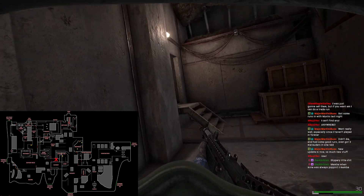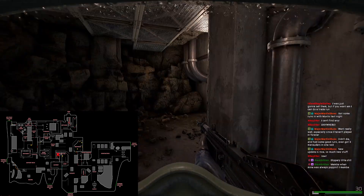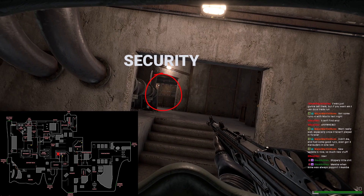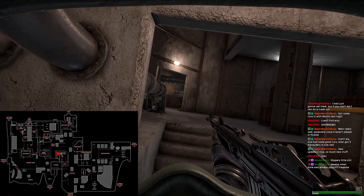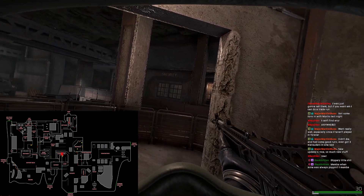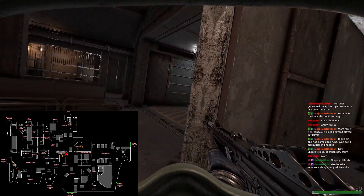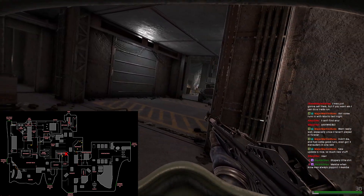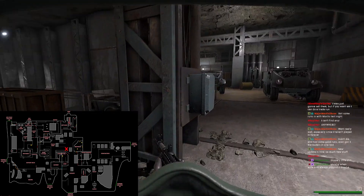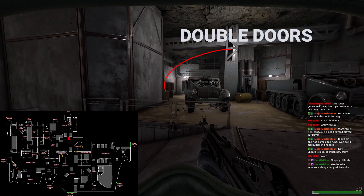The connector between the two most important parts of the map is extremely dangerous — be very careful coming through here. The most important things I check are whether the security door has been opened and the chain link door to the right by garage. If I hear any footsteps I don't stick around — this area is a death zone with lots of angles you can get shot from. That said, there is a lockbox in that room, one of only two, so use it if the coast is clear.